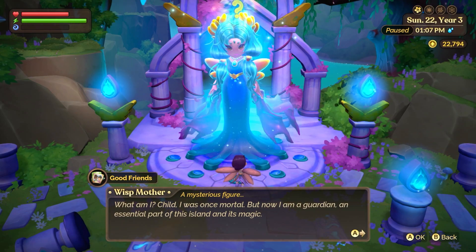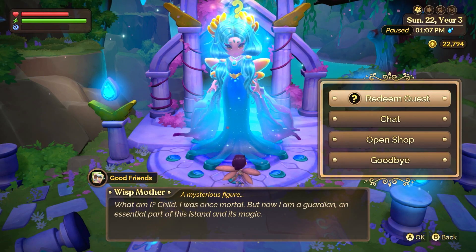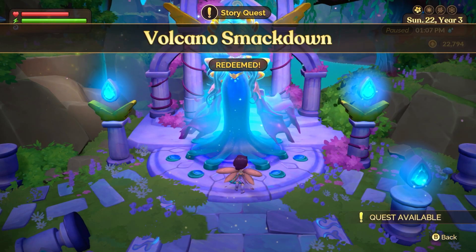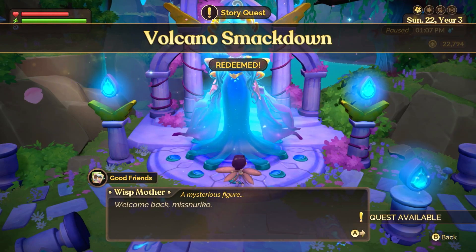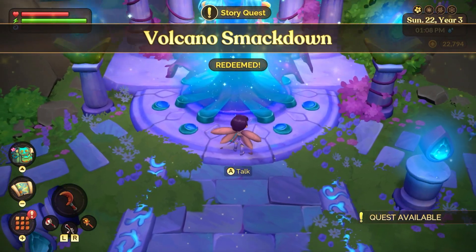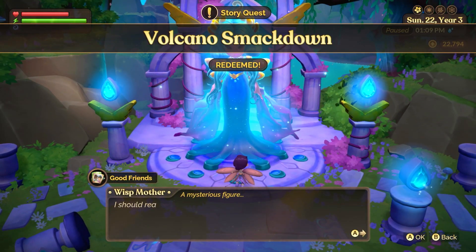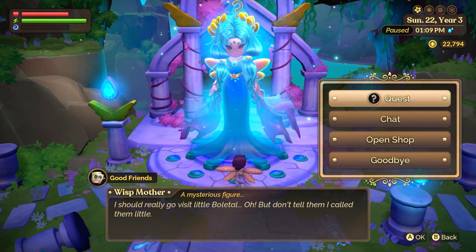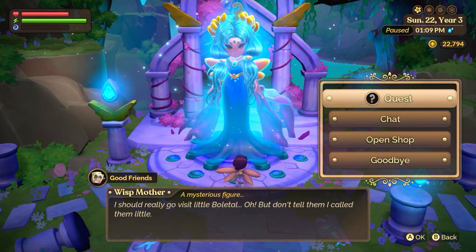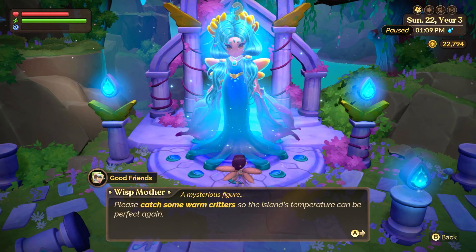Here is the Whisper Mother. She was telling us that she was a mortal once in her previous life, which I'm very curious about. I wish we could have learned more about her mortal life. She said she was an adventurer like me. When you talk to her she has another quest — she wants you to go catch some warm critters to try to warm up the rest of the island.